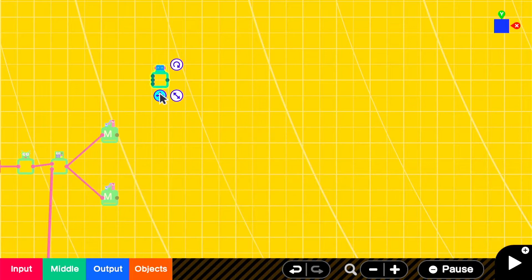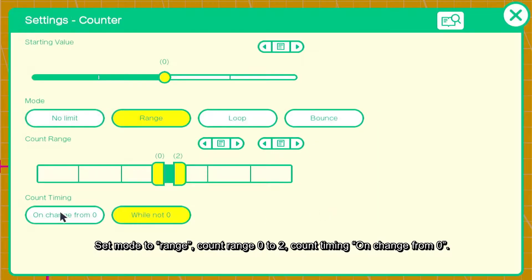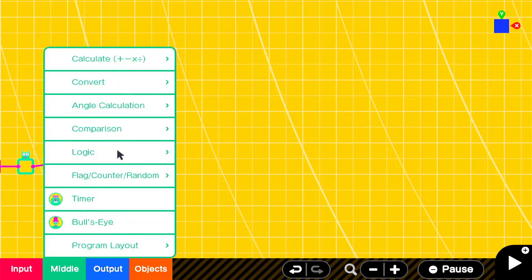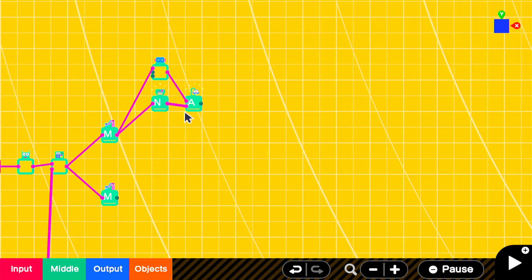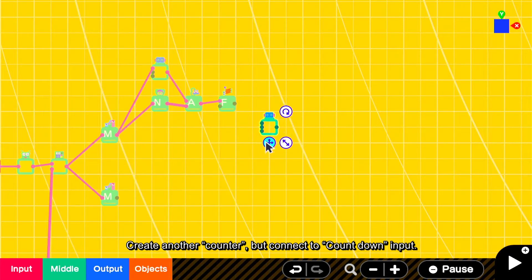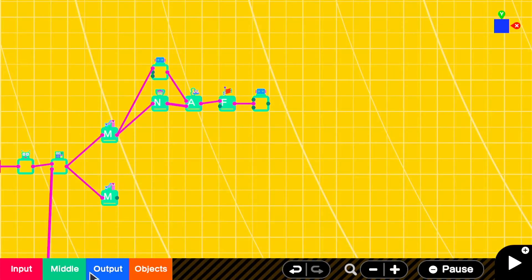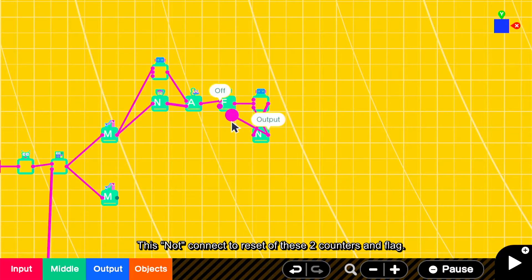Pull out a counter. Set mode to range, count range 0 to 2, count timing on change from 0. Then pull out NOT and connect it — by AND, create a flag here. Create another counter but connect to count down input. Set starting value to 15 and select mode to range. Then connect to NOT. This NOT connects to reset of these two counters and the flag.